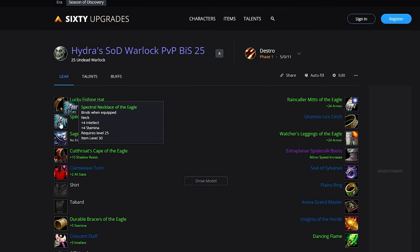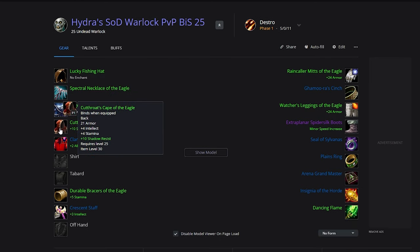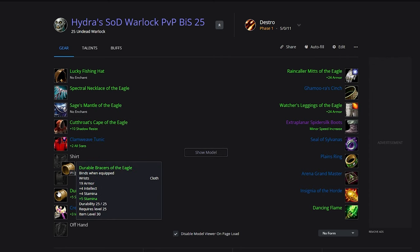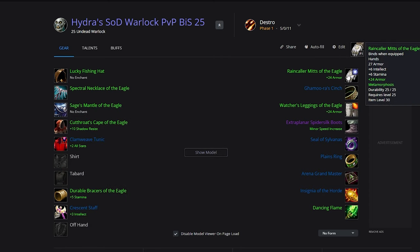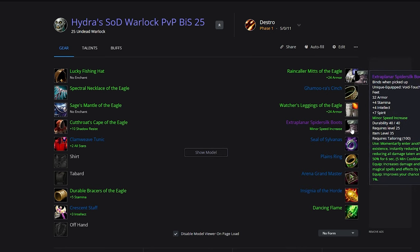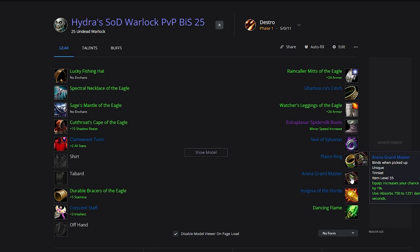Starting with Lucky Fishing Hat, Spectral Necklace of the Eagle, Saja's Mantle of the Eagle, Cutthroat's Cape of the Eagle, Clamweave Tunic from BFD, Durable Braces of the Eagle, Crescent Staff, Raincaller Mitts of the Eagle, Gamura's Cinch, Watcher's Leggings of the Eagle, Extra Planar Spider Silver Boots, Seal of Sylvanus — the stamina on it is really nice even though it has strength. Planes Ring also has really nice stamina but is quite rare; you can go for an Eagle ring if you can't get it.